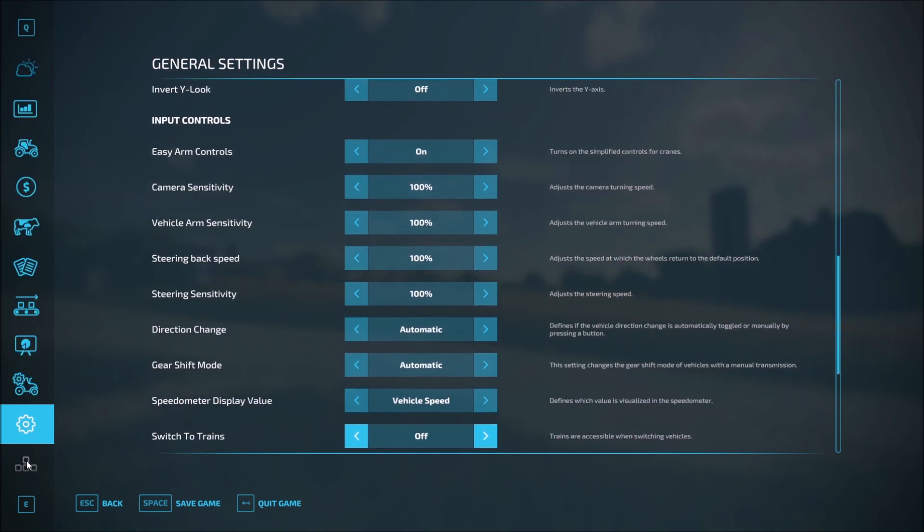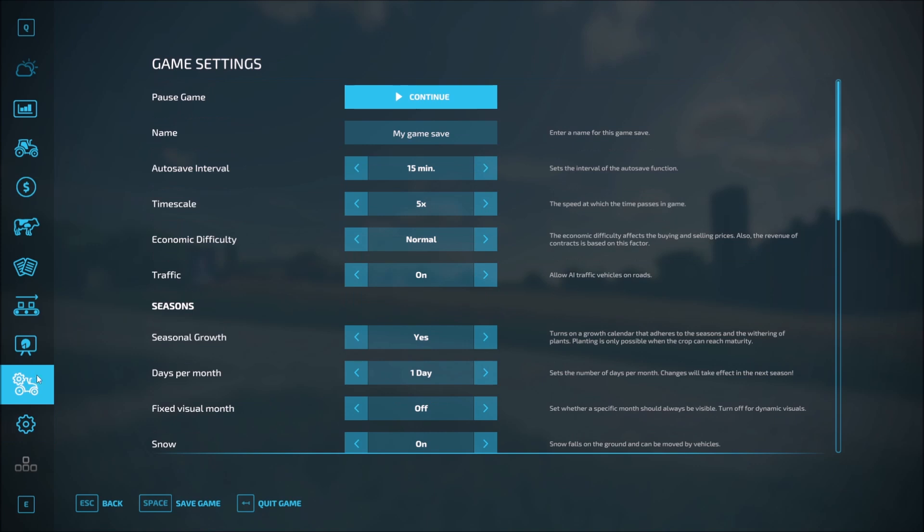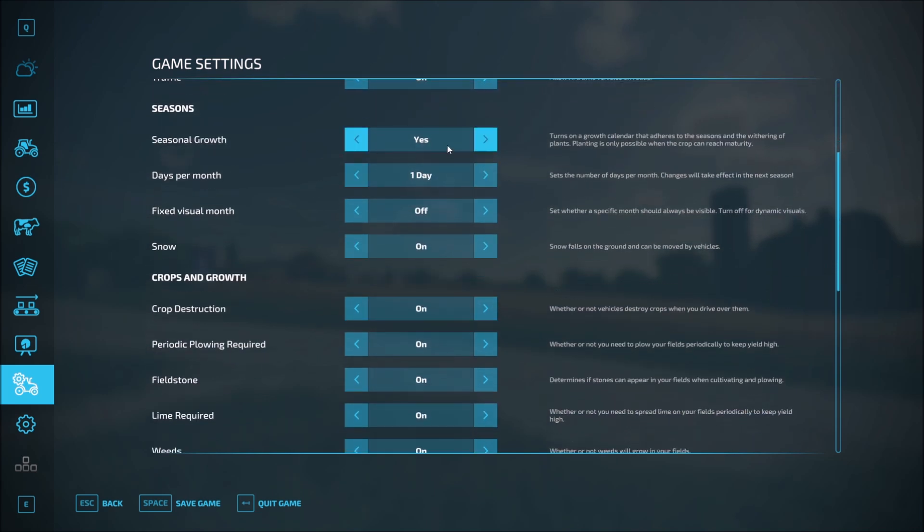Now I do want to briefly look through some things in the game settings. Timescale — we'll leave it 5x right now. Economic difficulty — I want to change that to easy. Simple reason: we're going to have fun with this. The more money we have, the more we can expand, the more stuff we can buy, and the more I enjoy it. We're going to leave traffic on for now. Seasonal growth — we definitely want to leave this on yes, that means we have to use the crop calendar. We're going to leave this at one day per month — that'll be a 12-day year for us.